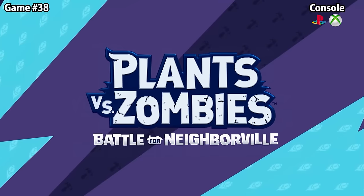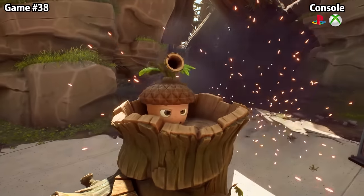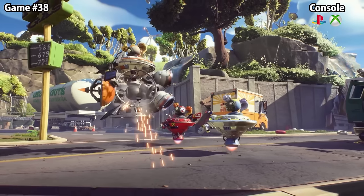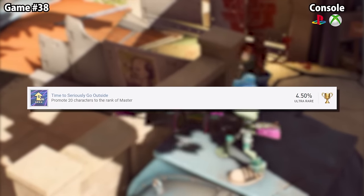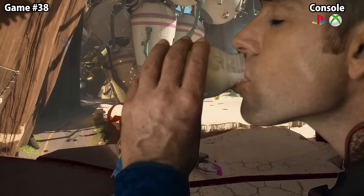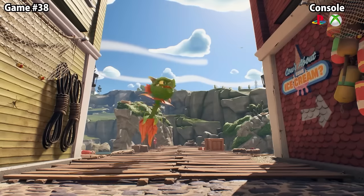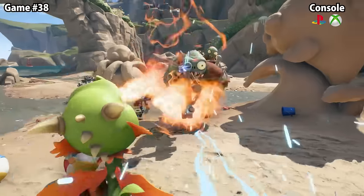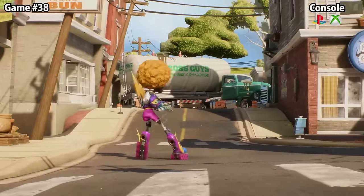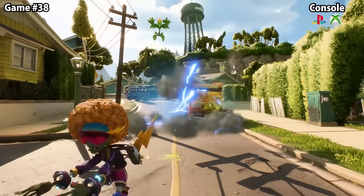Plants vs. Zombies: Battle for Neighborville is actually a pretty decent botanical battle royale game. But just like most games on this list, the trophy called Time to Seriously Go Outside is a grind more vile than forgotten milk left in the fridge for four weeks. The trophy requires you to promote 20 characters to the rank of Master — getting each character to rank 10, promoting them, and doing this five times, equating to a combined level of 1,000. There are new methods that can speed this up, but even so you're in for a massive time commitment.